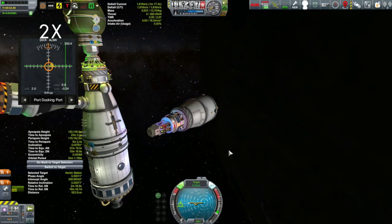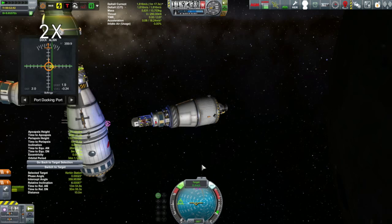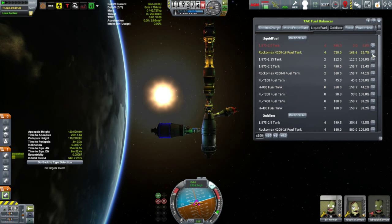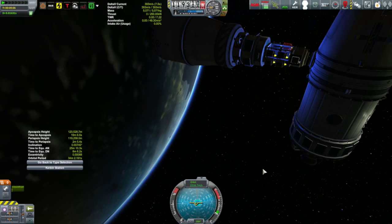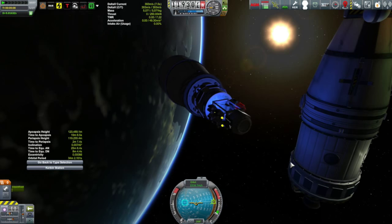We'll run this at two times speed to get through it, with the docking alignment indicator helping out — especially with these dockings where the docking port is actually on the other side of the station from where the vessel came in. And then, once it's docked, it's just a matter of transferring over all the resources into the various vessels connected to the station and into the station itself. The station itself is actually kind of a gas station. Then we'll just undock and deorbit the actual barge.